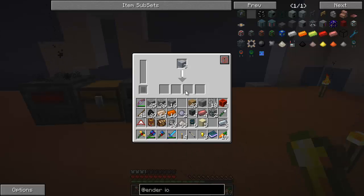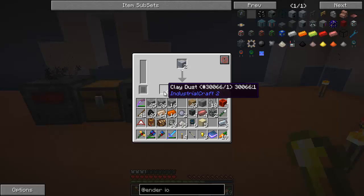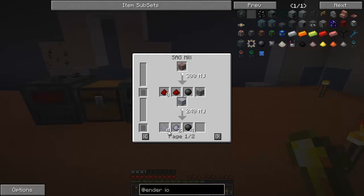Where is the output? Why is this not making anything? Clay dust? That's all you got me? Besides, you're supposed to make clay and silicon.